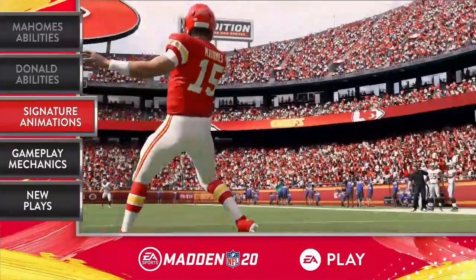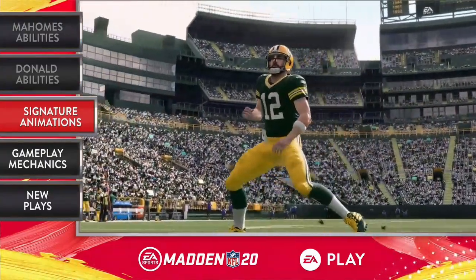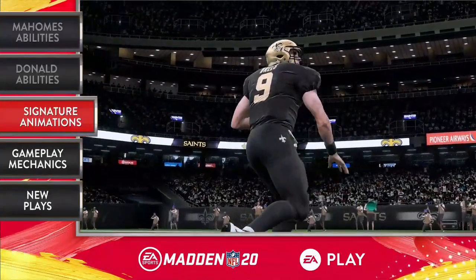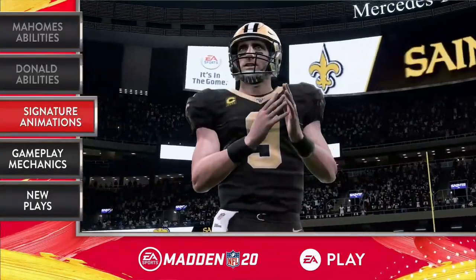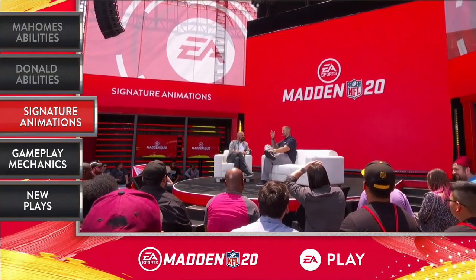One of the cool things is that you've worked really hard to bring these guys' unique abilities to life and put their personalities out there — and that includes some custom animations. So we didn't want our superstars to just feel great, we want them to look great, too. Cover athlete Patrick Mahomes — we went out and captured these guys' signature passing animations. We have coverage for about six to seven of the most popular quarterbacks in the game, and we're going to continue to add to these throughout the year. Aaron Rodgers' quick release, Drew Brees' fidgeting if you're a Saints fan. And it extends beyond quarterbacks — everyone knows Zeke Elliott's Feed Me, getting the team in the zone.